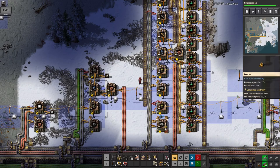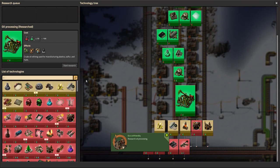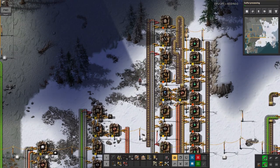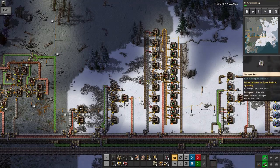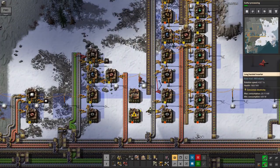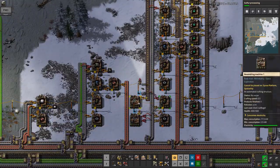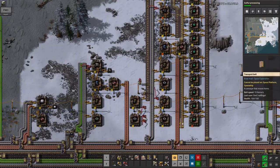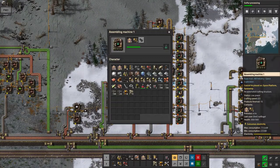Looking at that inserter for the iron into the gear machine at the bottom — it's struggling because the yellow inserters are just too slow to pass through all the iron required for all the gears. The limiting factor isn't the machines doing the actual construction, it's the inserters loading the iron into them. So I'm going to put in a couple more inserters running into another two machines, and we've now got possibly four times as many motors being produced. The inserters seem to be running flat out and we're getting a lot more belts flowing through.